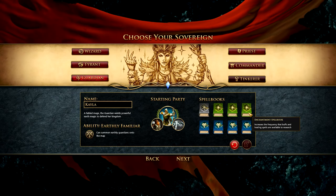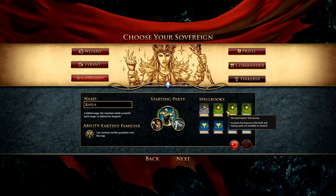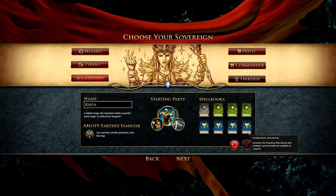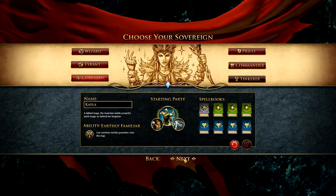The spellbooks thing I don't quite understand. If you hover over one, it says Enchantment Spellbook increases the frequency that buffs and healing spells are available to research. I understand that, but I don't get why there's three of them. Maybe however many books there are indicates how much more likely that is. So with four books, summoning spells are even more likely. Anyway, go ahead and say Next.